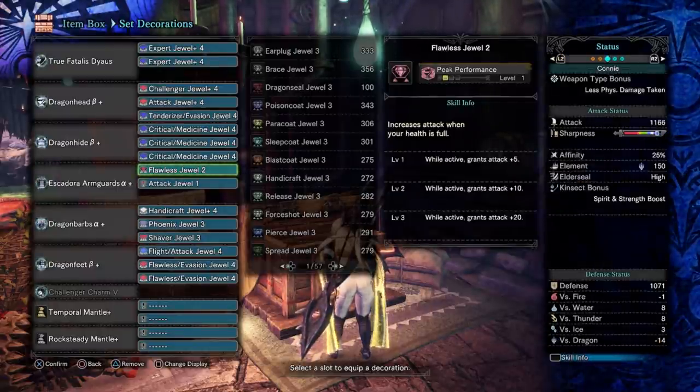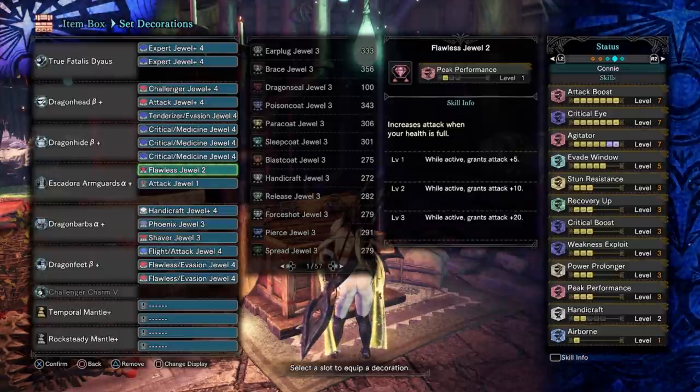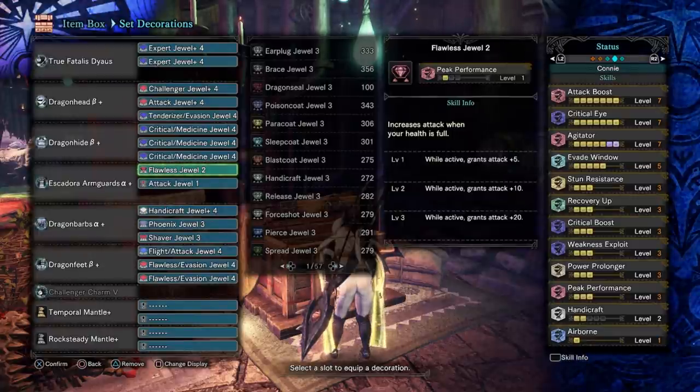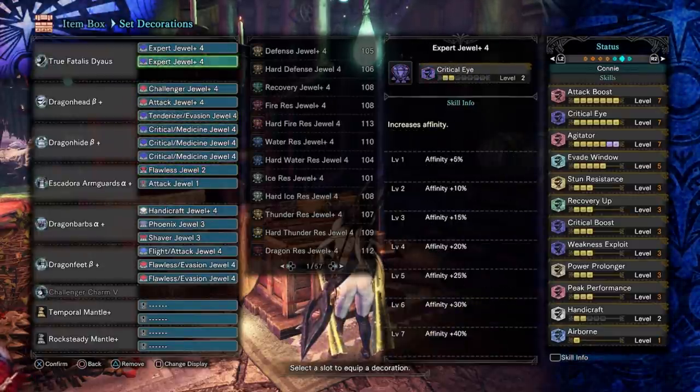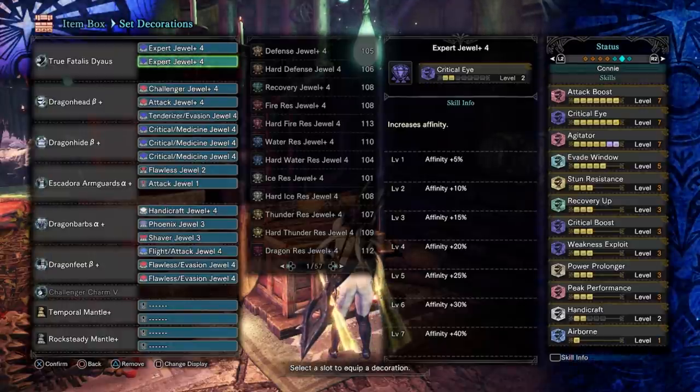We get to 25 base affinity, 45 with Agitator, and then 95 with Weakness Exploit obviously. It's not really possible to get that final 5% affinity with this weapon unless you drop Health Augment, which I wasn't really willing to do. I don't really have much else to say - the skills are fairly self-explanatory. Do let me know if you have any questions. Obviously use your mantles, use your flinch shots, all that kind of jazz. But for me I think that's really all I have to say. Hopefully this helps and I hope you have a lovely day. Take it easy. Bye!